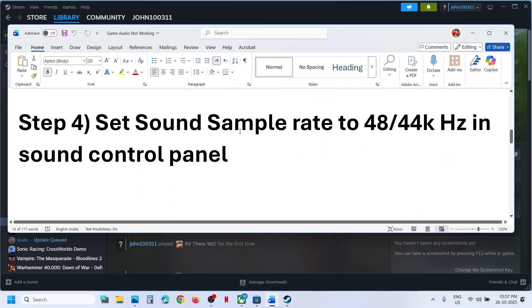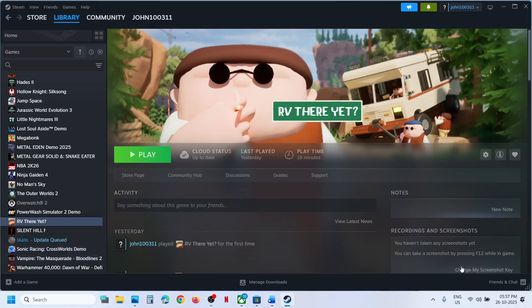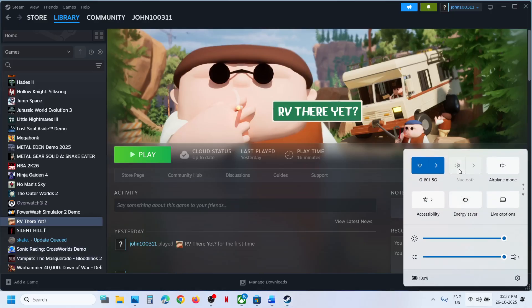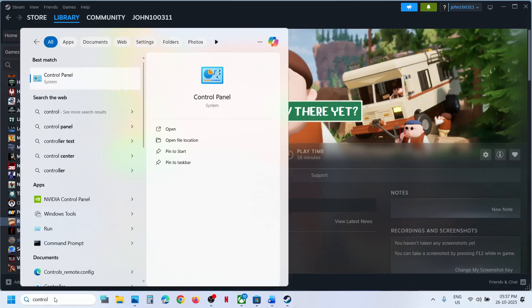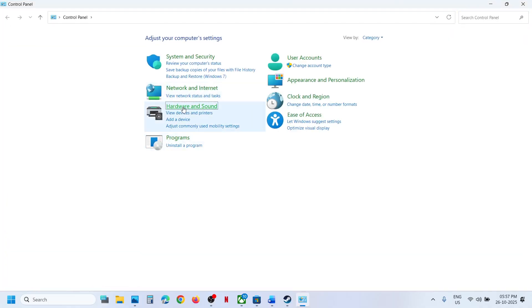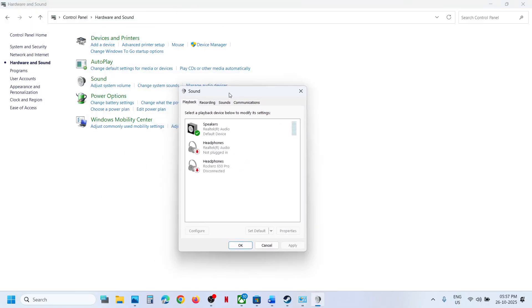If the sound is still not working, the next step is to set the sound sample rate to 48,000 or 44,000 Hz in Sound Control Panel. Type 'control' in the Windows search box and open Control Panel. Go to Hardware and Sound, then click on Sound to open the Sound Control Panel.